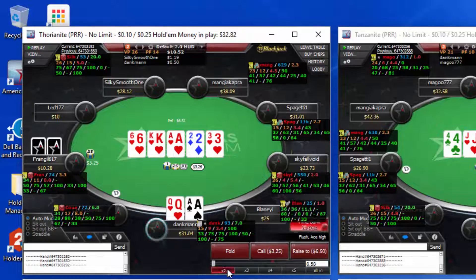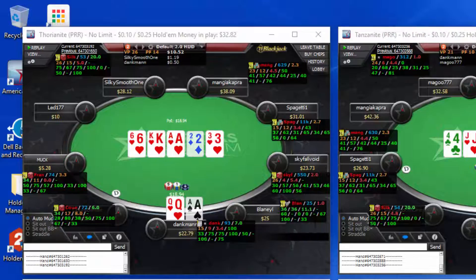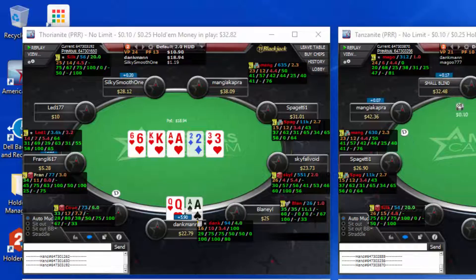We want him to stay around. I think if we raise all-in we might get him to fold, so we're going to make it five dollars more. He's probably going to make this call with the jack of hearts, being a fishy type player — which is exactly what happens — and we get the most value out of it.